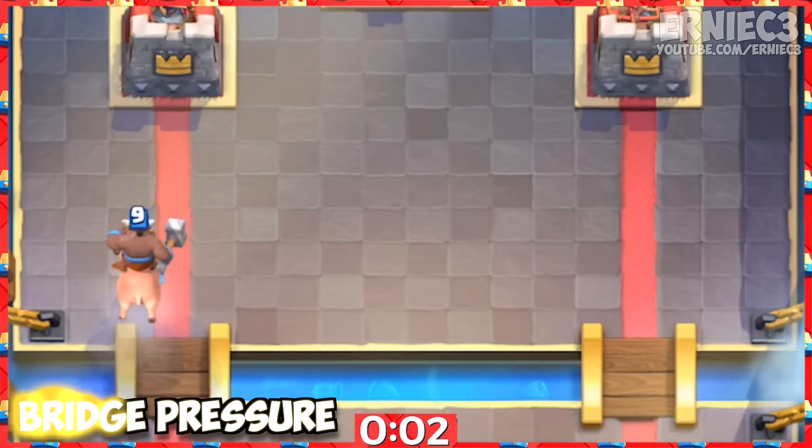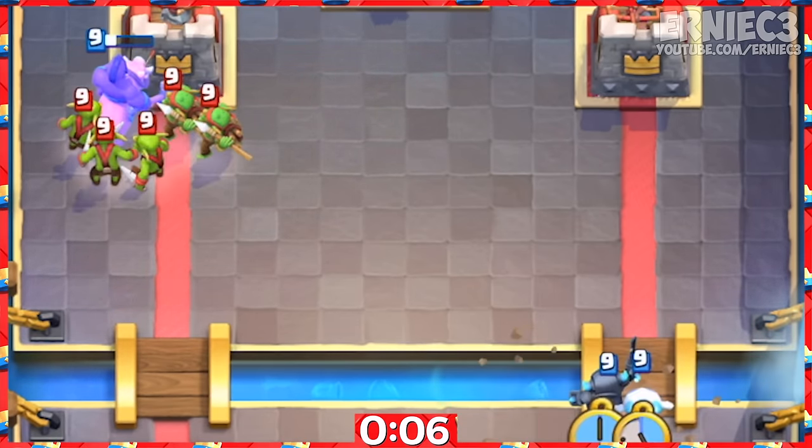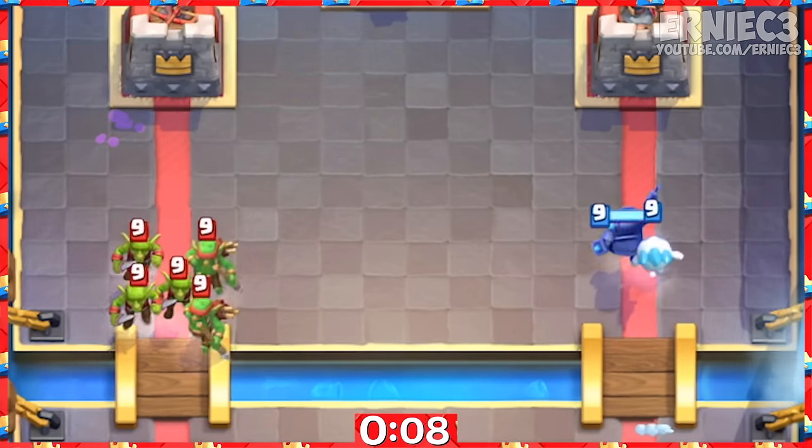Number 1. If you notice clues that the enemy is very low on elixir and their win condition or tank is at a cycle, you can use him on offense with his fast speed to pressure.